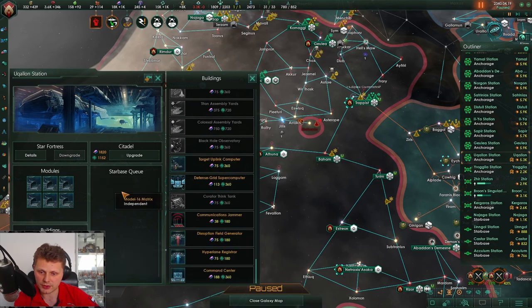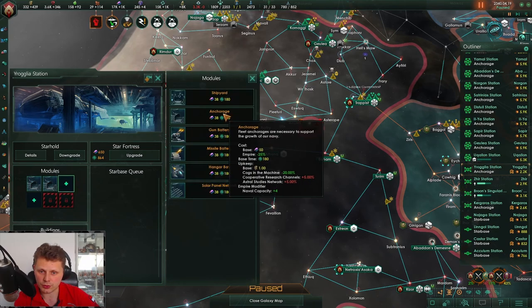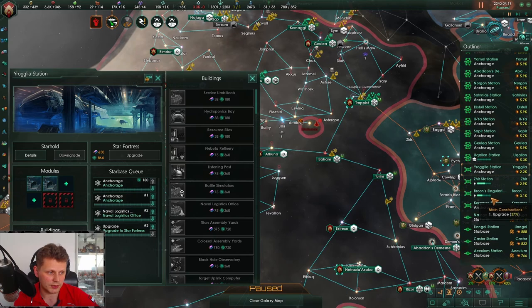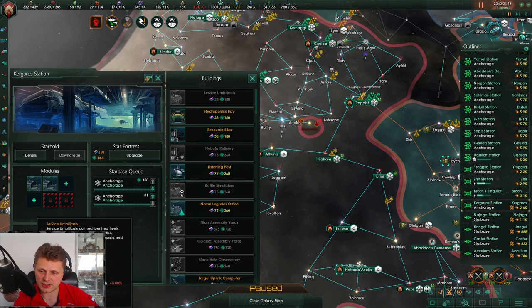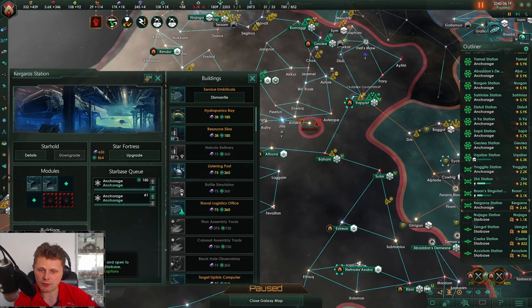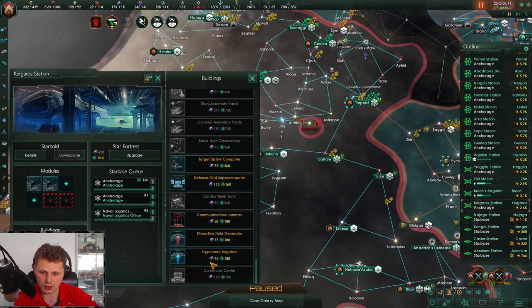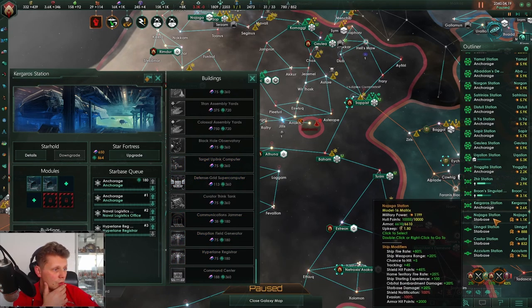Let's take a look — anchoring over here is not really suitable. Not the defense computer please — high hyperlane registration. For you, go with anchoring, go with naval logistics upgrade. For you — anchoring. I don't like this building, we don't need the service. Let's go naval logistics and hyperlane registration.